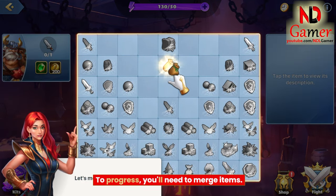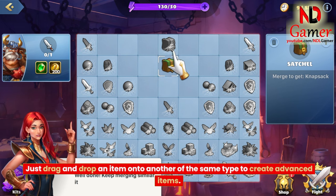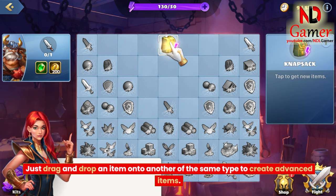To progress, you'll need to merge items. Just drag and drop an item onto another of the same type to create advanced items.